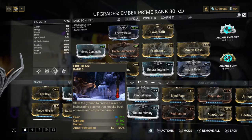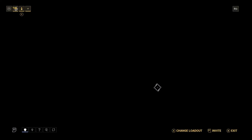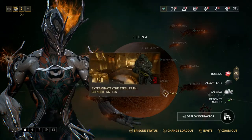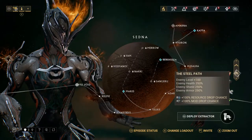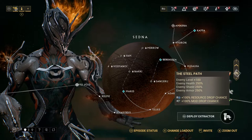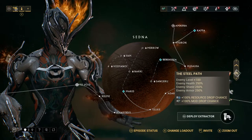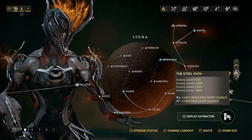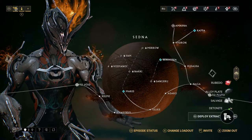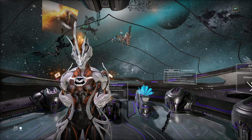In Steel Path they have a lot of armor, so you want to reduce it. Enemy level is plus 100, enemy health is 250%, enemy shield 250%, enemy armor 250% — so they have extra armor, shield, and health. Health doesn't really matter because we've got a viral slash build, so we'll just shred them once their armor is gone. This is a really good build — I highly recommend checking it out because it's insane and really fun to play.